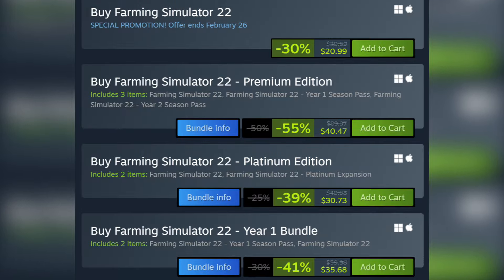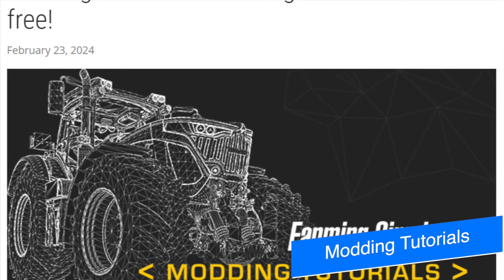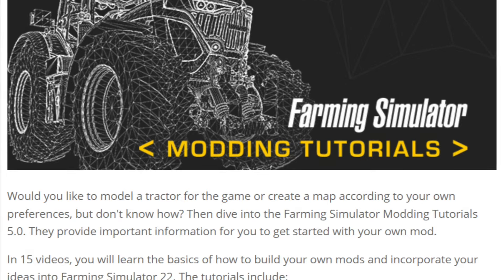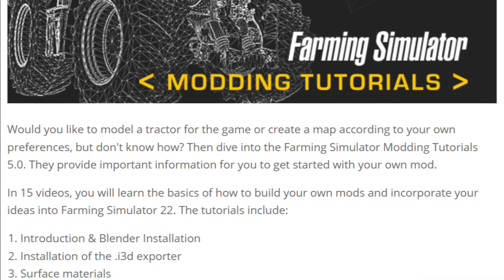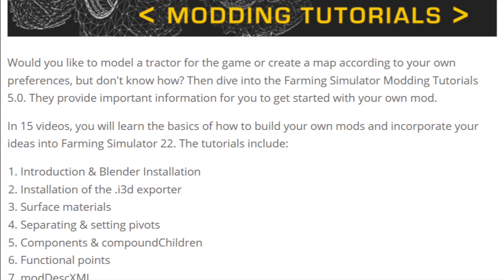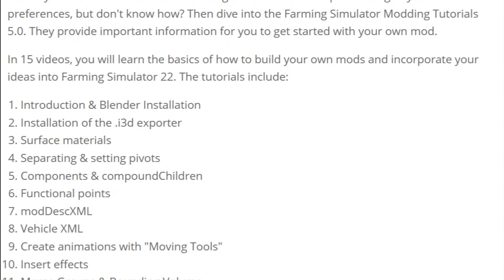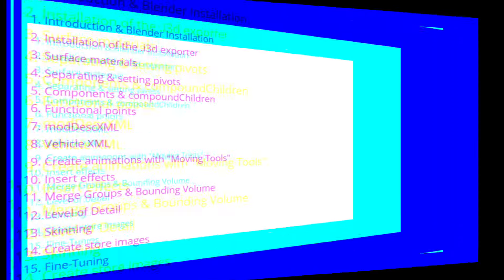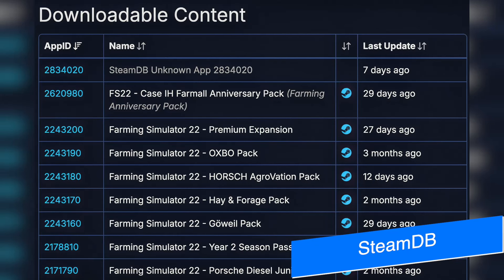Since Farm Sim 22 is on sale this weekend, Giants have released the Farm Sim Modding Tutorials 5.0 for free, allowing more of you guys to get involved with modding for Farming Simulator. These tutorials provide the basics of how to build your own mods and get them into the game — a great way to get started.